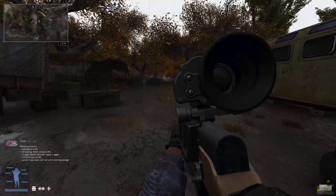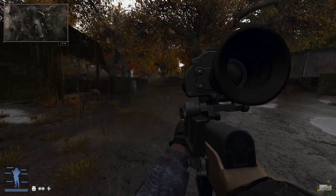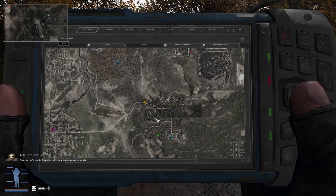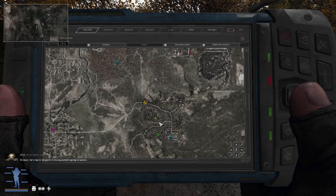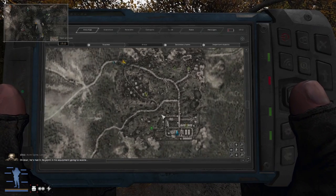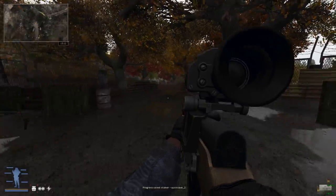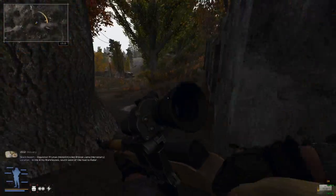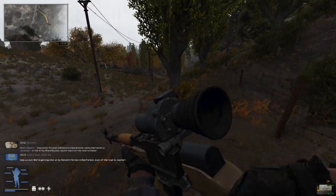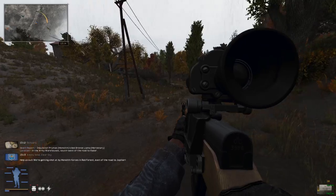I've stripped most of the bodies of anything useful and disassembled a few of the guns I picked up. We need to make our way southeast. What are those — free stalkers? Those are friendlies! I love this new map, it's very helpful. I'm going to head dead south from here because I really don't want to bump into whatever is making all that noise.